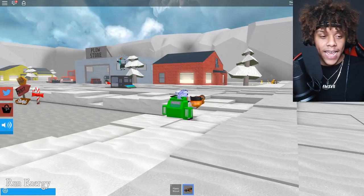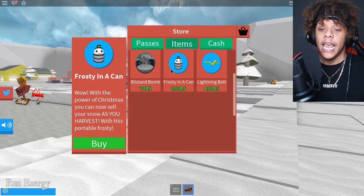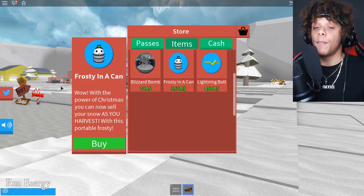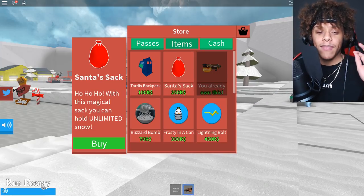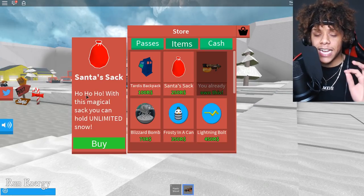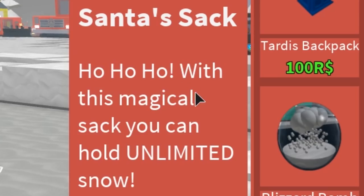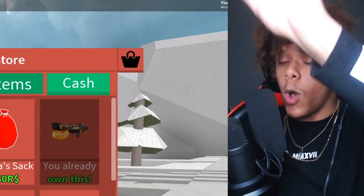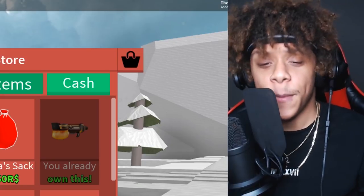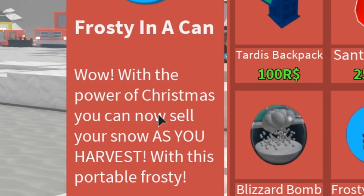I just noticed they added a new thing — there was an update. What they added was this lightning bolt and this Frosty Can. I'm gonna buy this Frosty Can because I noticed this is the best thing to buy. We have the Santa Sack right here — do not buy this. It says you can hold unlimited snow, but there's no point because you still have to walk to Frosty to deliver it.